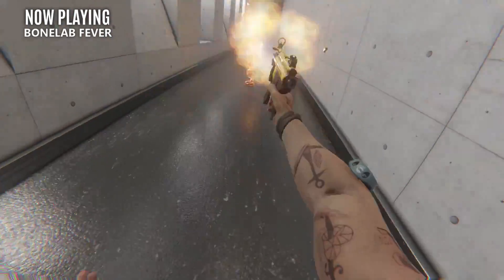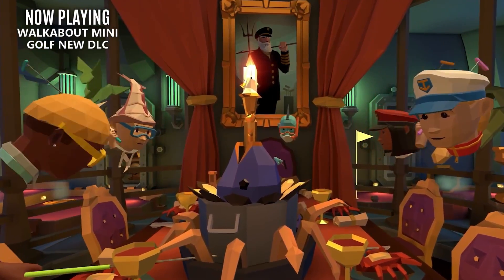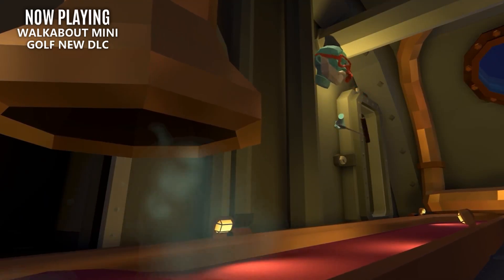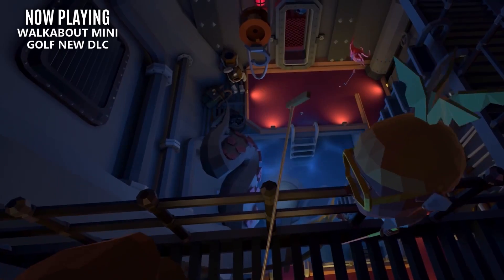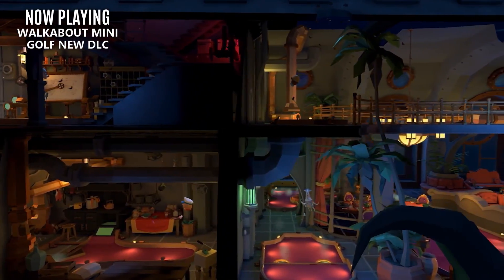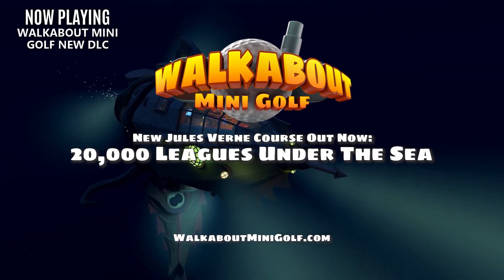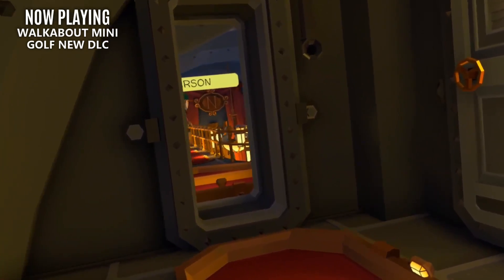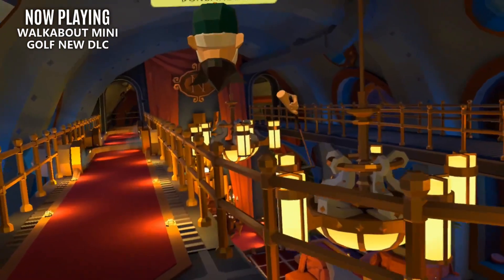Something that was missed last week during all of that Bone Lab craziness was the new DLC for Walkabout Mini Golf. The new Jules Verne inspired 20,000 Leagues Under the Sea DLC is now available — this is the first time a full course of mini golf has been played in a submarine, and I just absolutely love the creativity of these developers. Mini golf isn't a high-intensity sport, but they routinely manage to keep it exciting and captivating, making it an oddly always-enjoyable, very chill experience you can jump into at any time with friends.